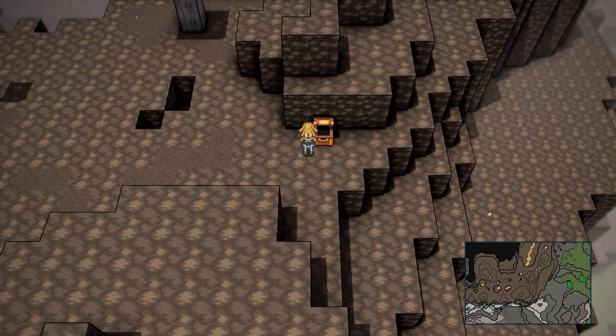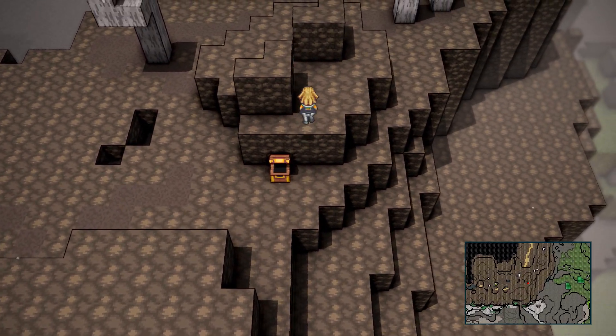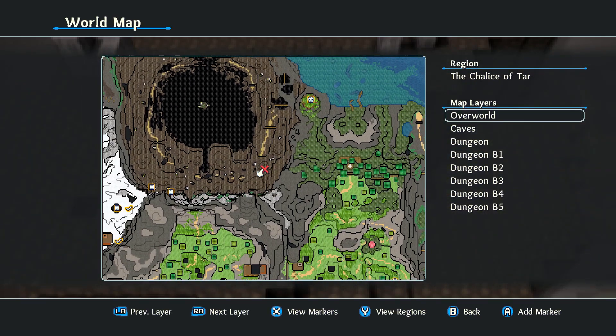Jump over here, use the goat, come up here, and right here is gonna be your Chalice of Tar map. Get this and that'll be the Chalice of Tar map — I've already got it as you can see.